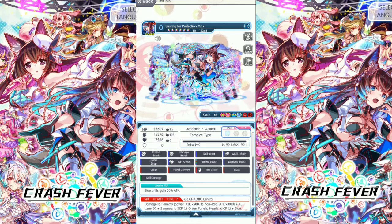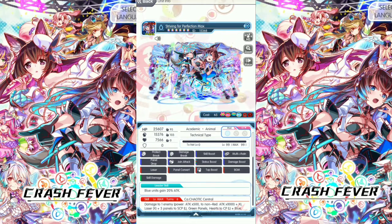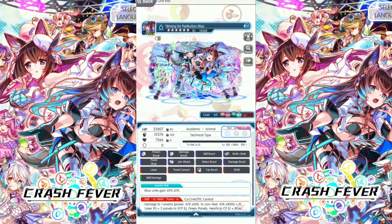On this video, we are going to showcase Striving for Perfection Max. This Max is an idol version, can be summoned on Operation Idol, the debut side A banner for a limited time. Max idol version is an academic, animal, technical type and is an evolution unit.